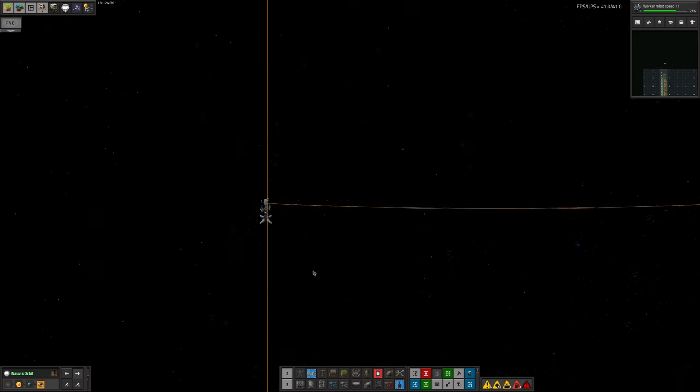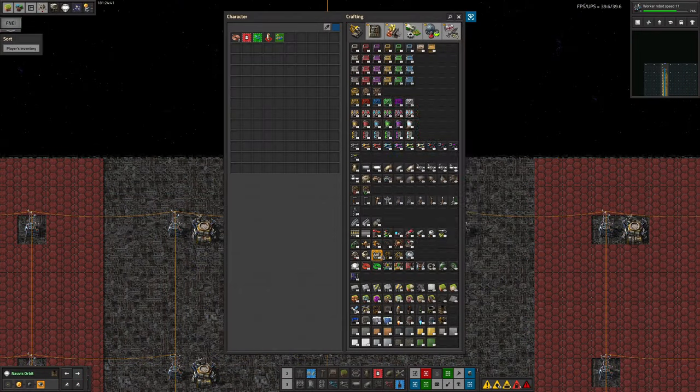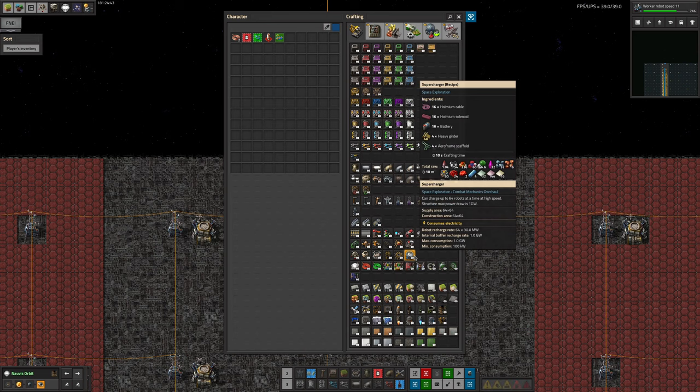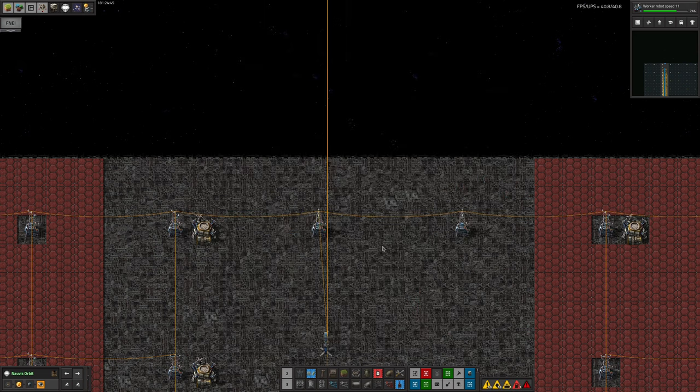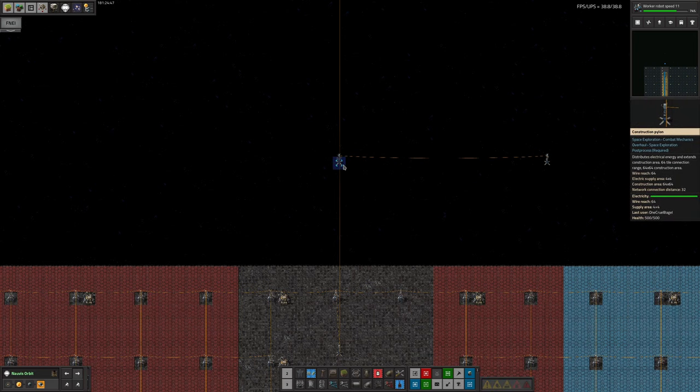I think we'll probably just stick with a combination of pylon substations and the various types of Roboports. We now have Roboports, small Roboports, large Roboports and superchargers - we'll play around with those at some point. But I don't see the construction pylons as being all that useful - they have a longer range than the large pylons but I think the same range as the pylon substations, and the pylon substations seem to be much more effective and useful. Maybe we'll change our mind on that later.